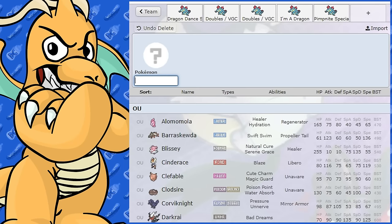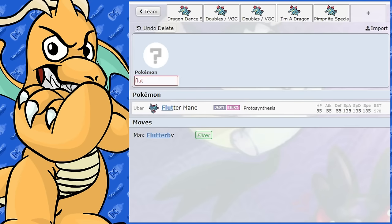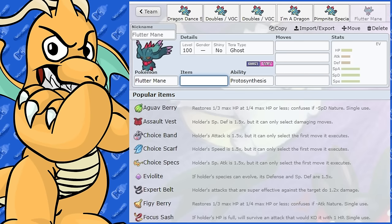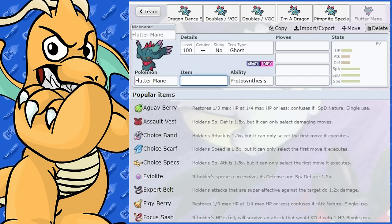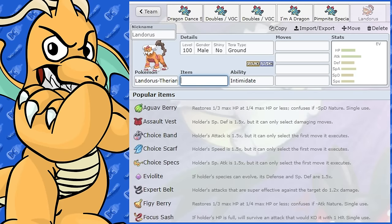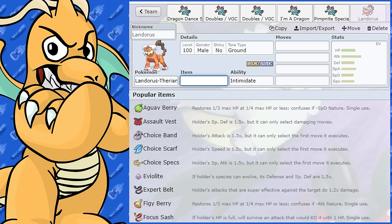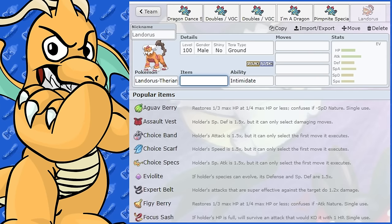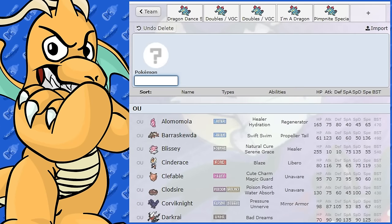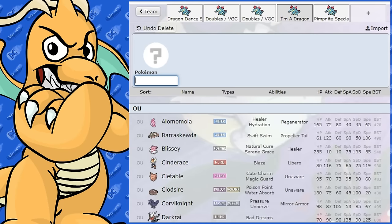Some other good teammates: Fluttermane is just such a good Pokemon on every team and would work nicely here. Landorus-Therian could handle Electric-type Pokemon and also provides Intimidate support to let Feraligatr set up more safely. Rillaboom could work too. There are a lot of good partners — I'm not going to mention all of them. If you've got any other Feraligatr sets, let me know.